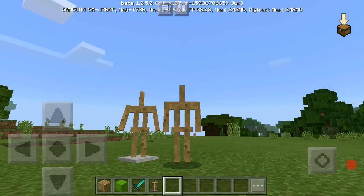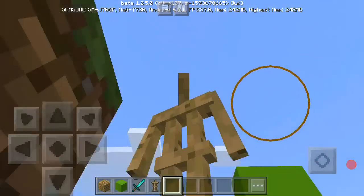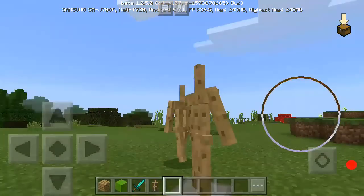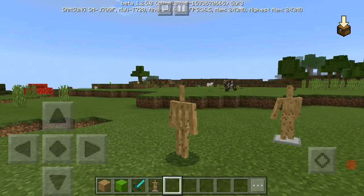Welcome back to the Minecraft Pocket Edition video. Today I'm going to show you how to turn into an armor stand or any mob you want in Minecraft Pocket Edition — no mods or add-ons. As you can see, I am an armor stand. Look at that! This is a fake armor stand right there. Everything I do looks like an armor stand.